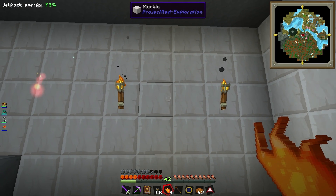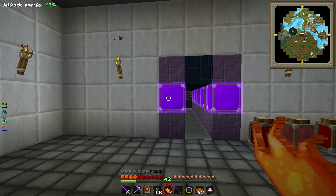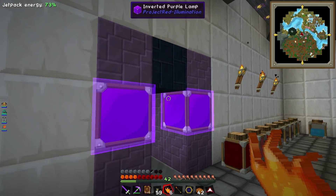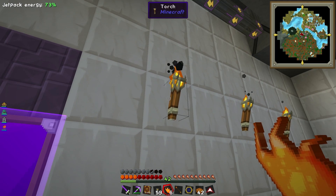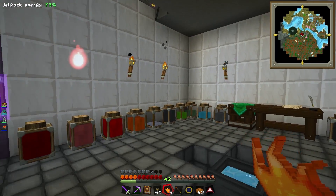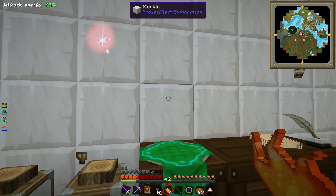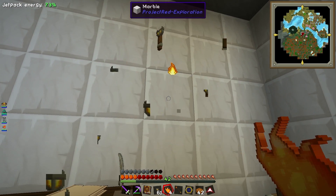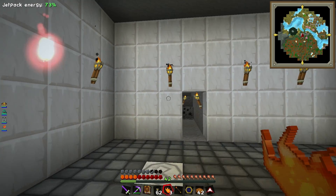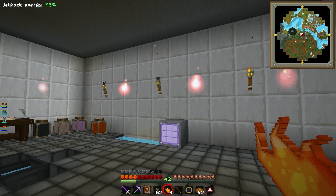I'm going to use the Nitor as lights down here because I think that's kind of cool. Yeah, definitely. We need another one of these and we can zap it — crucible! It's like a spell: crucible, crucible, crucible! Okay, back into the arcane workbench — we put the recipe in like this.